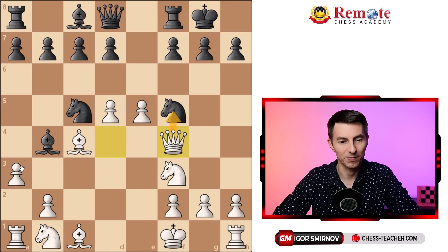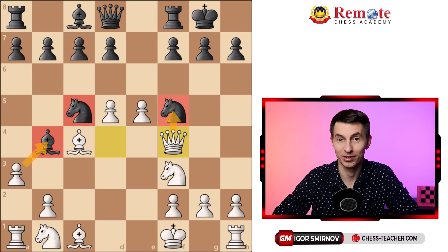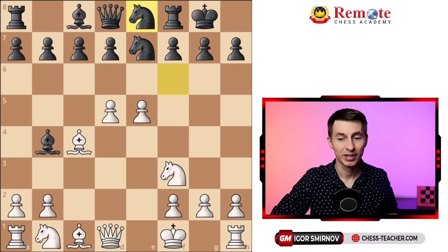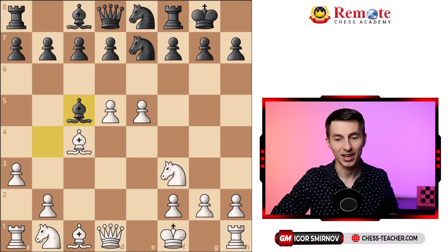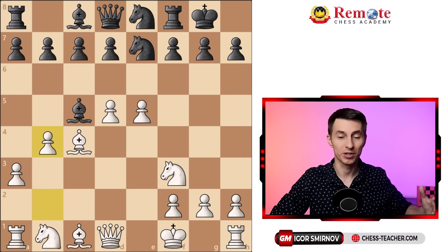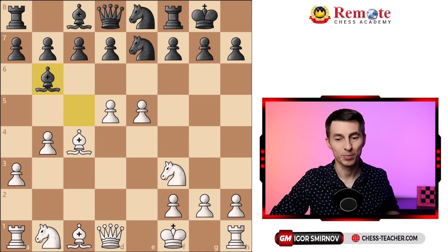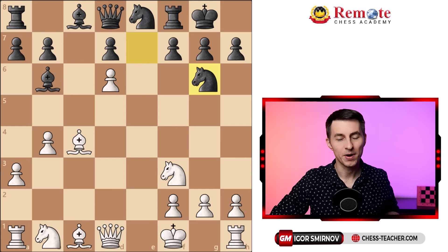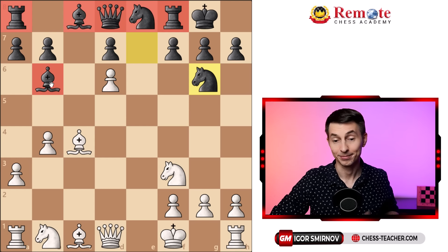If they play knight f5, that doesn't help either, because after queen f4 you still have this massive attack against basically all three of these pieces, and they're definitely going to lose some of them. Therefore they have nothing better but to move the knight backwards, and after this you can also pressure this bishop and kick it back as well. You just push your pawns forward and your attack rolls out pretty easily. Bishop goes back, now d6, you keep pressing, and after the trade, you totally oppress them. They can hardly bring these pieces out — even this bishop has no squares to go to — and that is why it's so easy to develop your attack.